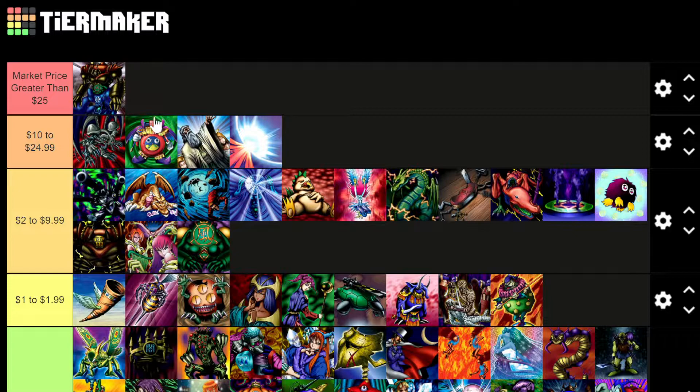Red-Eyes Black Skull Dragon, Time Wizard, Solemn Judgment, and Mirror Force also all go between $10 and $25.